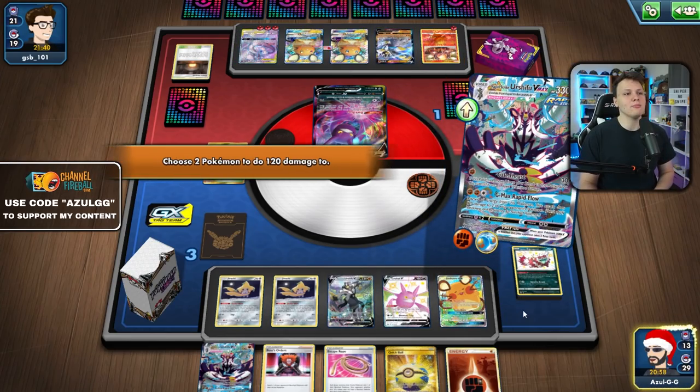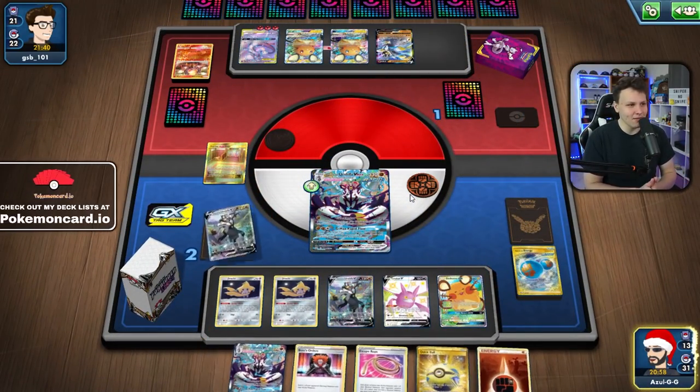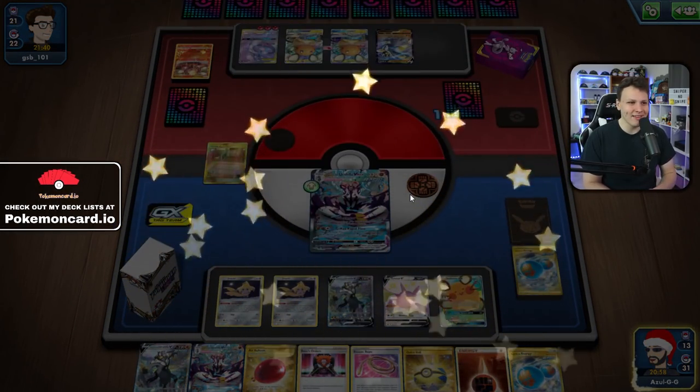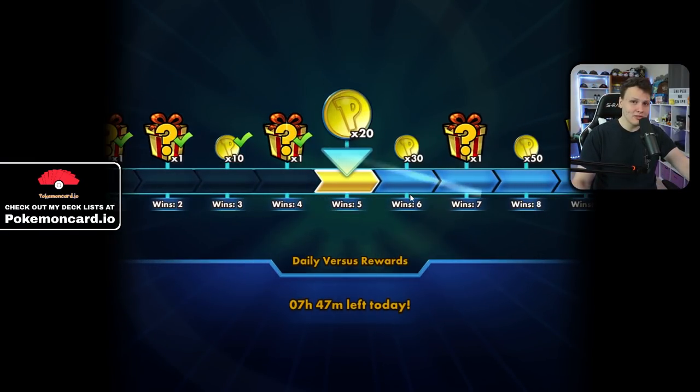Our opponent had a really cute outrage play, but the Volcanion being in play was the killer for them in the end and gets us the win. It was a close one overall — just barely squeaked it out. That's going to do it for these games with the Rapid Strikers. If you guys liked the games and enjoyed the list, leave a like and I'll see you guys tomorrow.